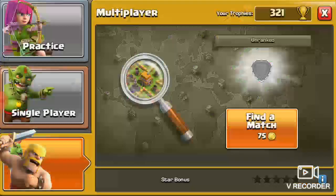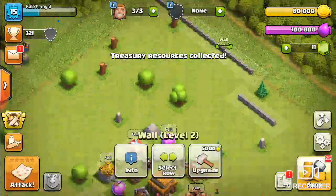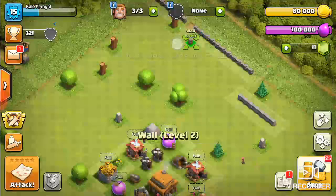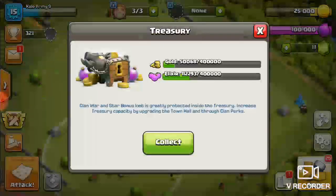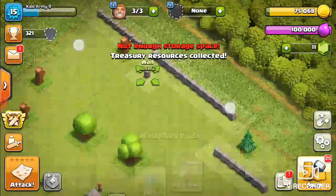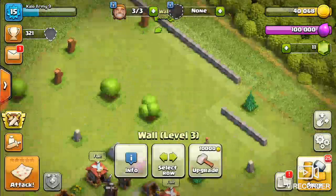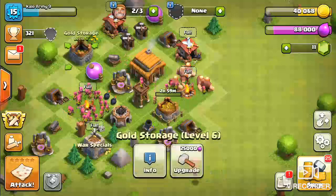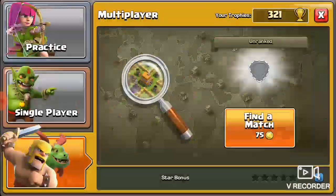All right. Now we've got more loot to spend. Can we finish upgrading these? What do we gotta upgrade? This gold storage. And the town hall. There we go — we're maxed for town hall three, going up to town hall four.